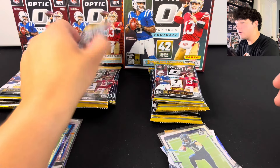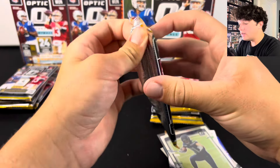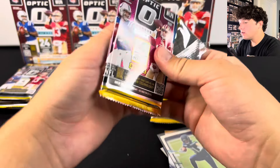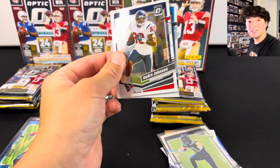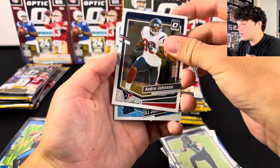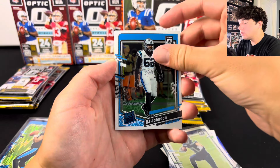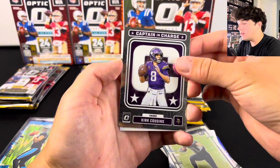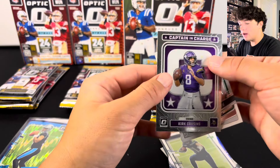Aiden O'Connell holo, Bryce Young purple shock, JSN on the holo — we're doing really well. All we need is a downtown to top that off. We have an insert here — DJ Johnson — and we got Kirk Cousins on the Captain in Charge insert, and Alan Lazard.